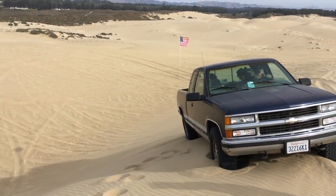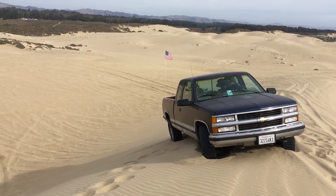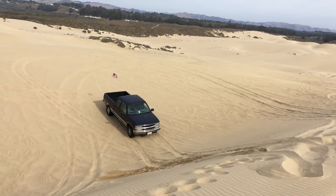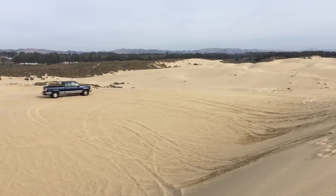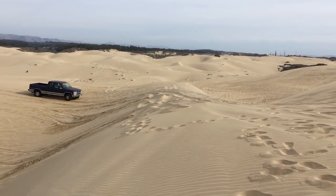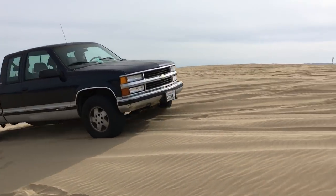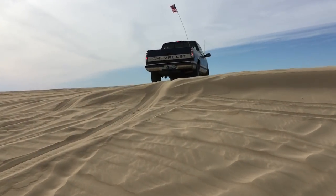Gravity is your best friend. To get out, crank your wheels so you're going straight up and down — you never want to go sideways down a hill. Get as straight up and down as you can, then go backwards, use the gravity, and punch it when you get to the bottom to get out of the hole. Then take another run at it. Back up, choose a smarter line, go around the dune gaining momentum on the flats, and then hammer down.